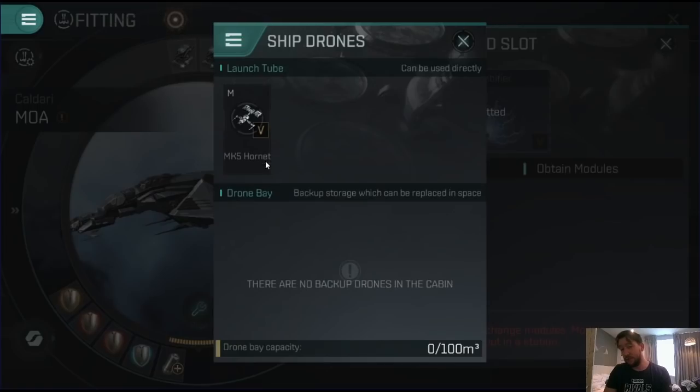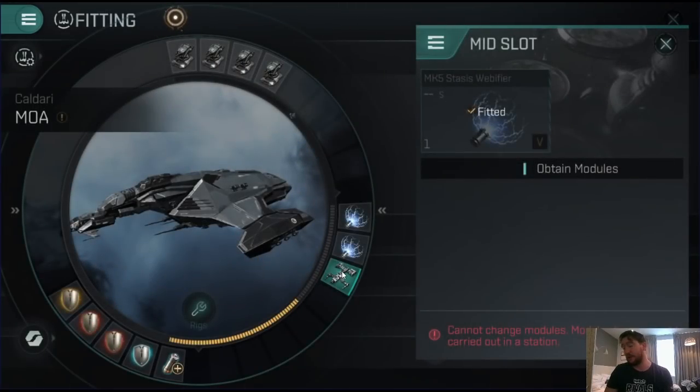For the drone slot, I would recommend a small drone even though you have a medium drone slot. Small drones are going to be better at dealing more consistent damage to frigates, especially frigates trying to get under the range of your railguns and under the tracking speed. But you can have a medium drone as well — completely up to you.